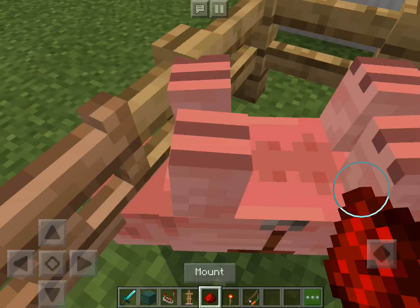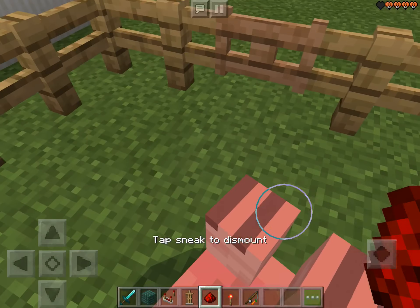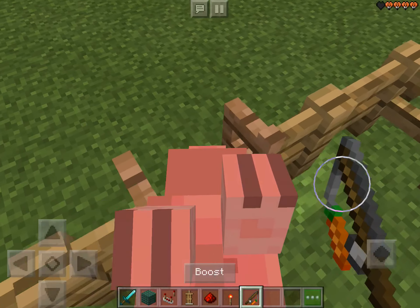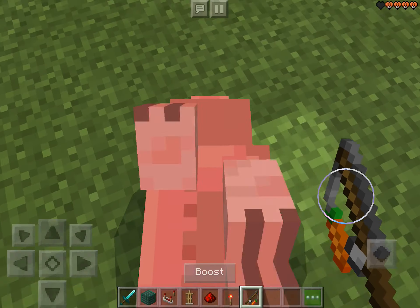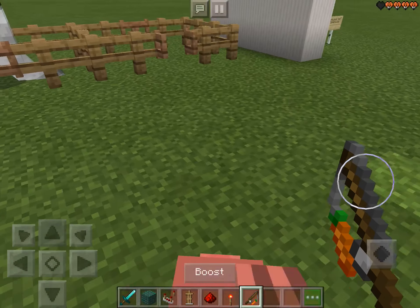So you just need to put a saddle on a pig, press them — and get a carrot on a stick. And you're just riding an upside down pig. I find this kind of funny because you're just sitting on its tummy.